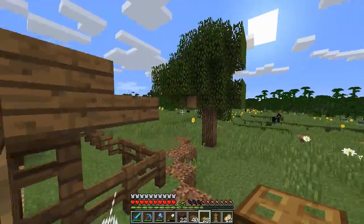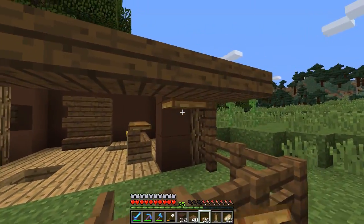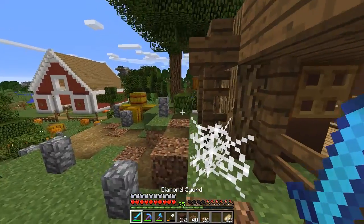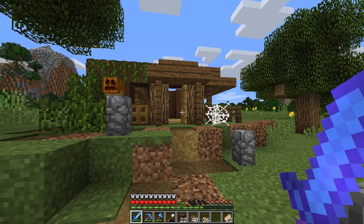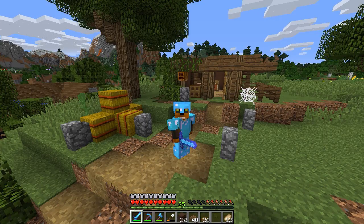Anything else before we end off today's episode? We can add ourselves a trap door right over there, and same with that trap door there — perfect. Next episode prepare for more; we're going to be doing a lot of extra detailing to this place. But so far it's looking good. If you guys enjoyed today's episode, don't forget to hit that like button, subscribe as well. If you're part of Notification Squad, let me know down below in the comment sections by saying hashtag Notification Squad. If you're not, make sure you hit that bell button next to the subscribe button. Thank you for watching today's episode — my name is Alex, peace out and stay foxy.